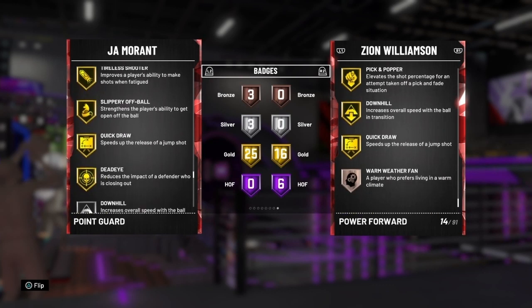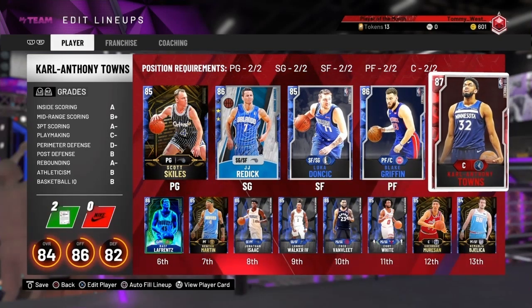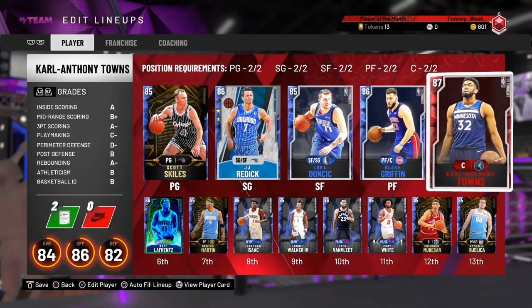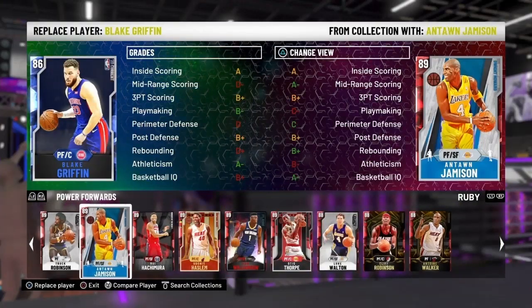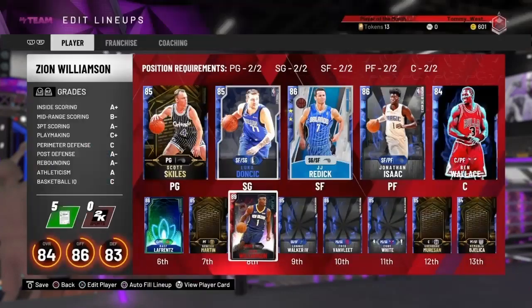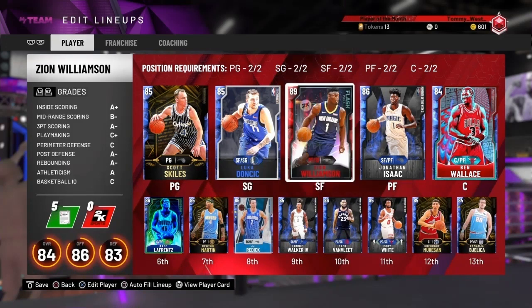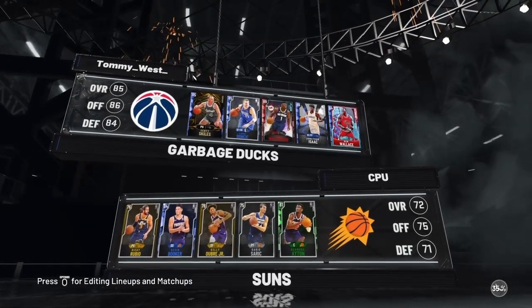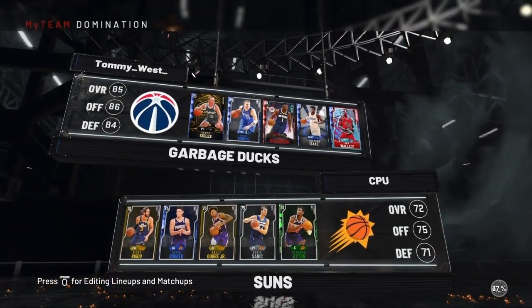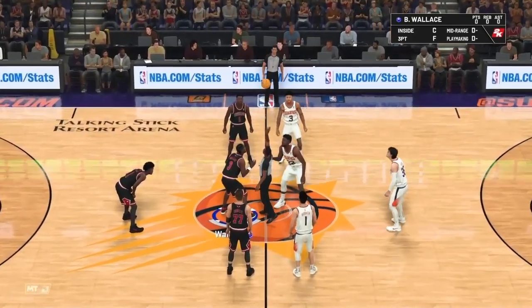They each have gold quick draw and both have a couple of gold finishing badges. Zion has gold downhill whereas Ja Morant only has silver. We'll install them each into our trusty old Sapphire lineup. We're going to put Ben Wallace in for Karl-Anthony Towns, put Zion in for Blake Griffin, and swap some things around. Zion will be in the starting lineup but he will start at small forward rather than power forward.